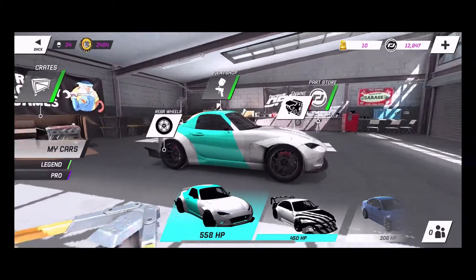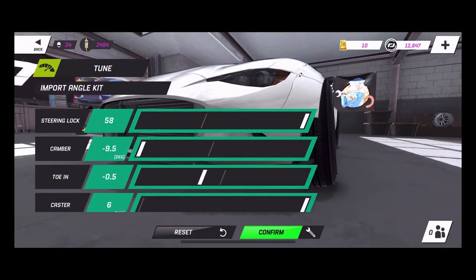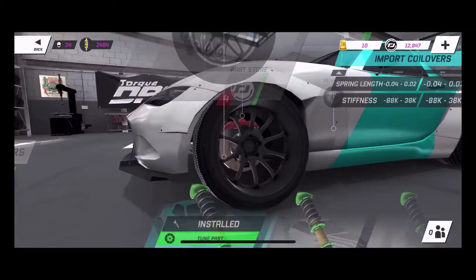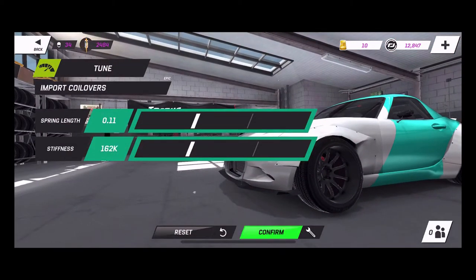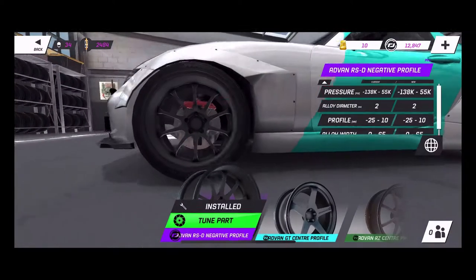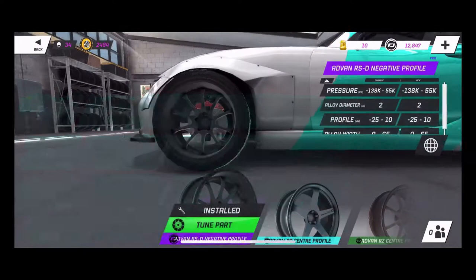We're taking this car out into the game. We have steering lock at 58, camber 0.5, toe negative 0.5, caster 6 on that angle kit. We're rocking 0.11 strength and 162k weight in the front — the rear is actually the same. For the pro wheels we're rocking a bit of a wider track, low pressures, and alloy width.